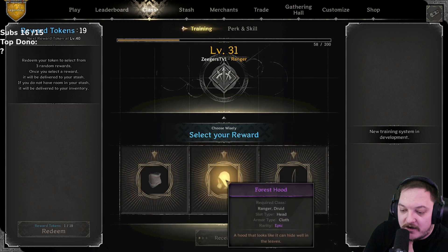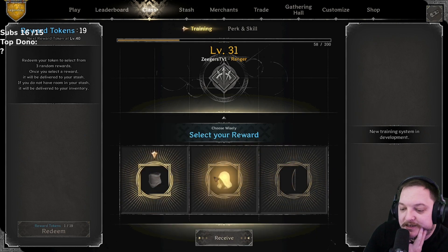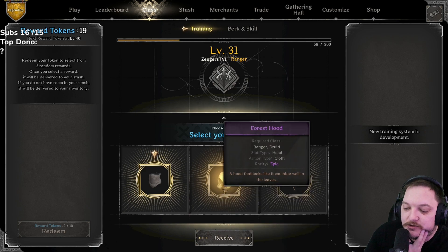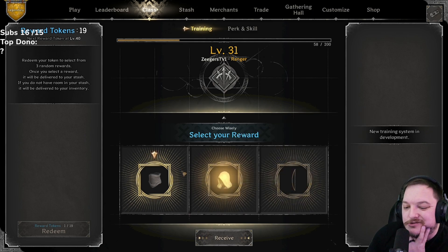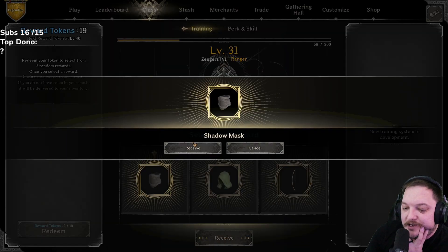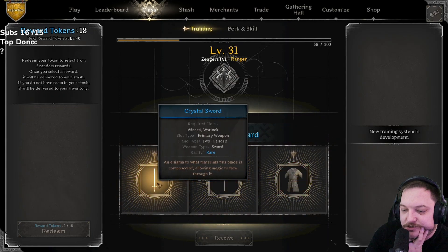20: shadow mask, forest hood, or survival bow — I think shadow mask. Forest hood, you know, maybe rangers or druids want it. Survival bow is kind of niche — bards run them, not many rangers. This could be GG for rogue or warlock, so we're gonna go with shadow mask. 19 left: crystal sword, horseman's axe, or northern full tunic — maybe the horseman's axe. Northern full tunics, I'm not sure if barbs really run them anymore. You know what, let's go crystal sword.